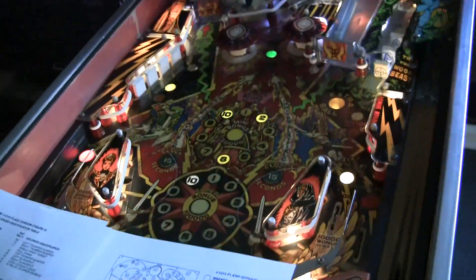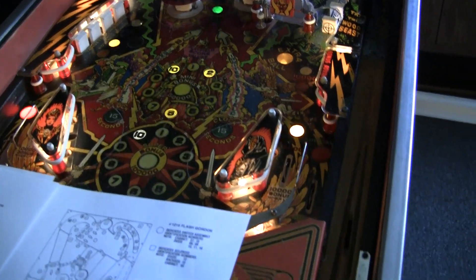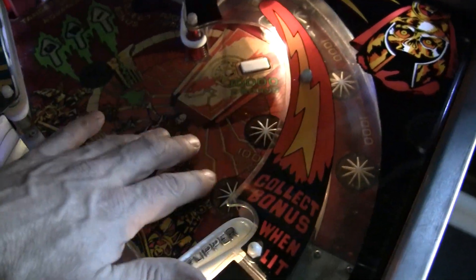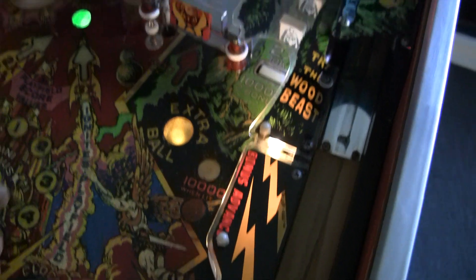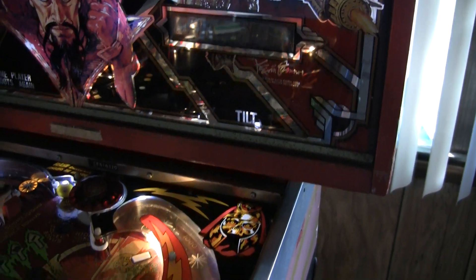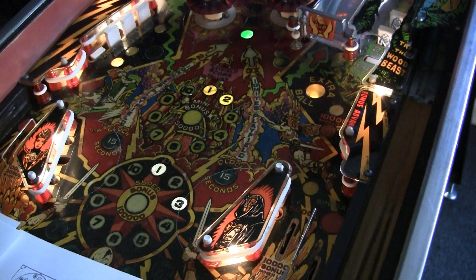I've got the game booting up and running but there's a weird glitch. I'll show you what's happening. Start a game. There's obviously a sound glitch thing there, that's an issue too, but that's minor. The game plays and everything seems to be working, and then when you hit one particular target — this one right here — watch what happens. It tilts. Now what's up with that? Why does a playfield target cause the game to tilt?